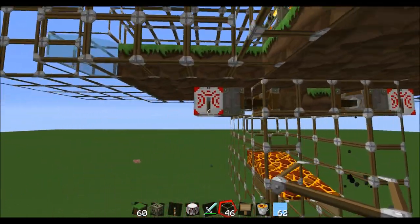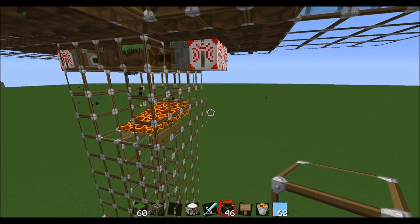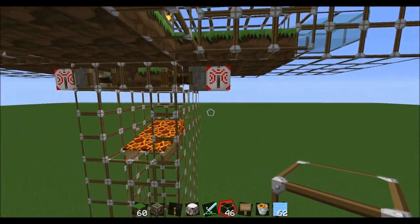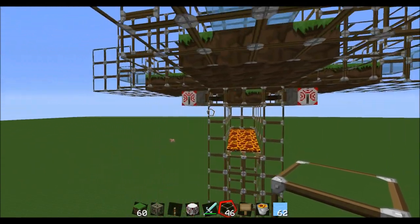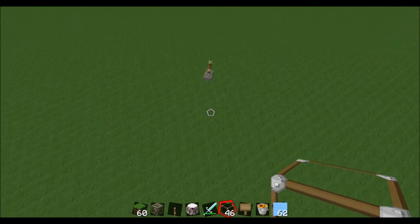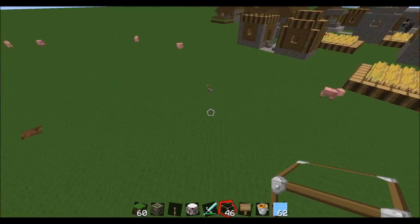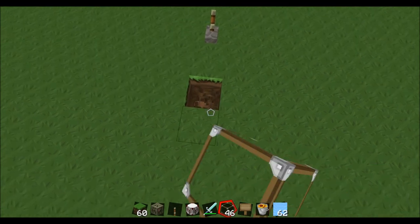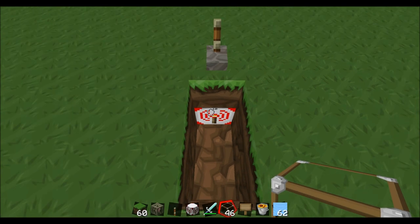Here I'm using wireless redstone, which is a mod — you can see I've had them on frequency 10. This is easily done with regular redstone, but it'll be quite messy, so I used wireless redstone instead. These are wireless receivers, and basically underneath my lever I actually have a wireless transmitter.